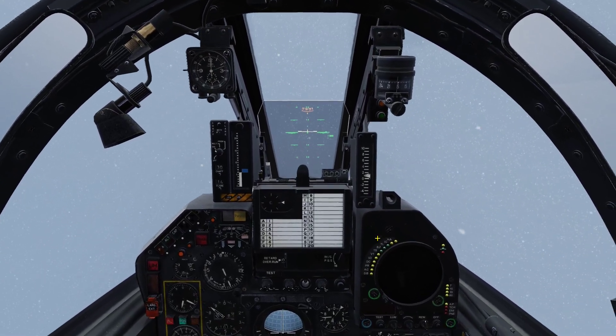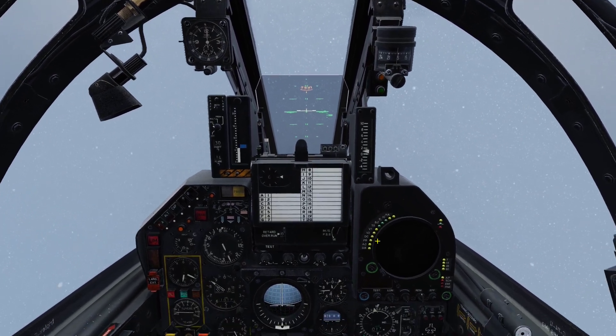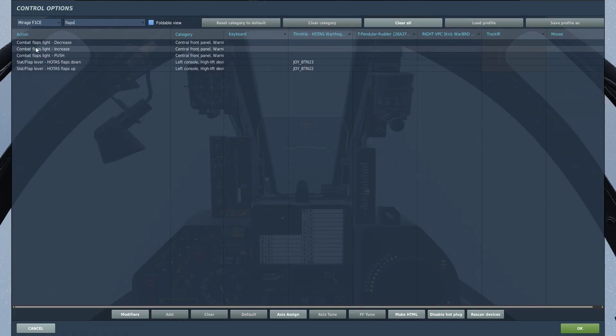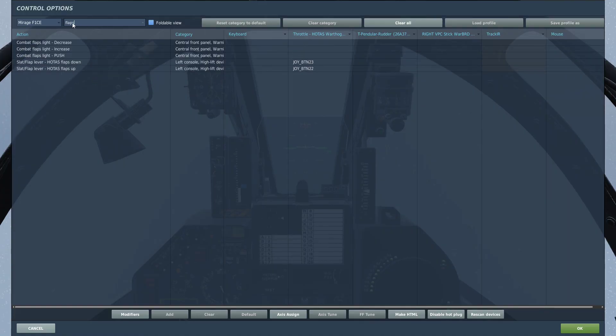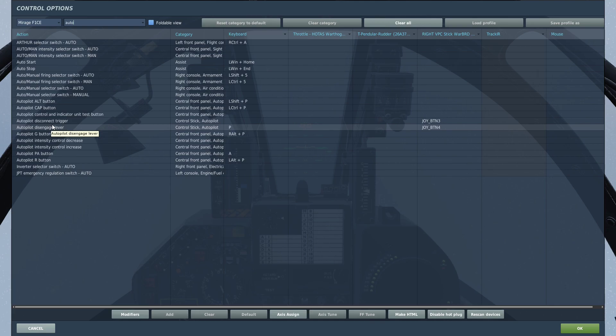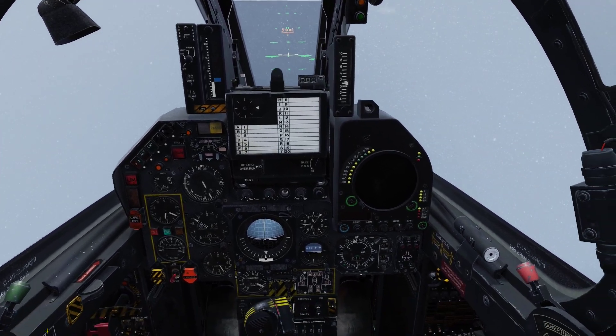Now let's unpause and let's get going. Oh, how rude of me — I forgot to go over the key bindings we are going to use. We of course are going to use our flaps, our landing gear, and we are going to use our autopilot disengage lever or disconnect trigger. It's really easy to confuse these two. You can bind the autopilot G and R buttons but I don't really find it necessary. So let's unpause and let's get going.